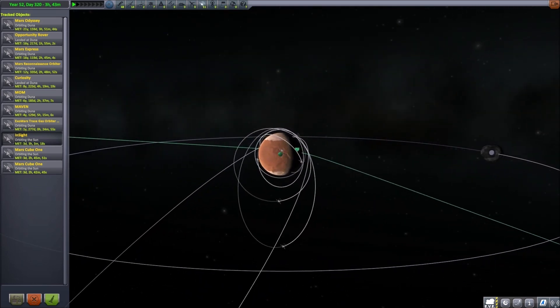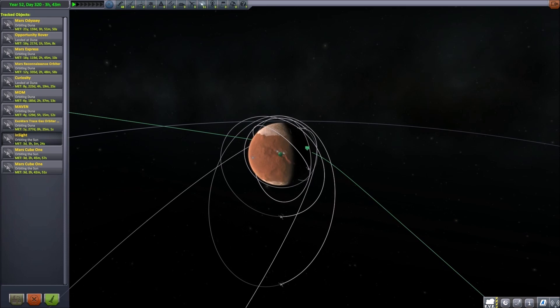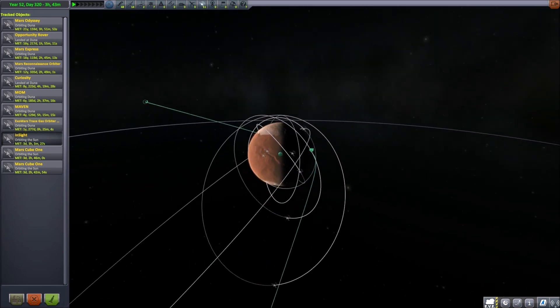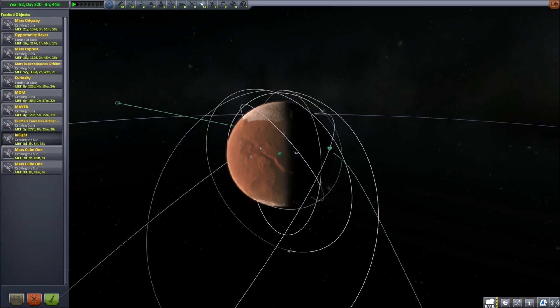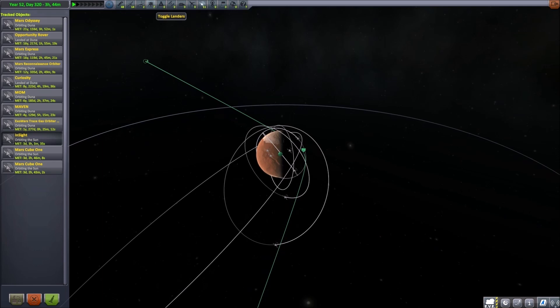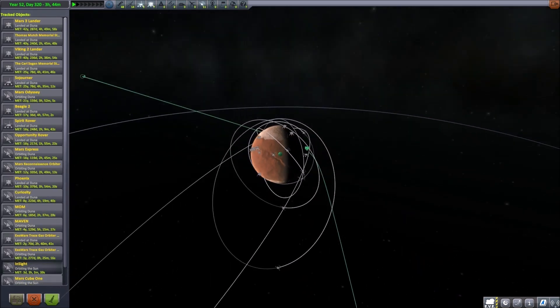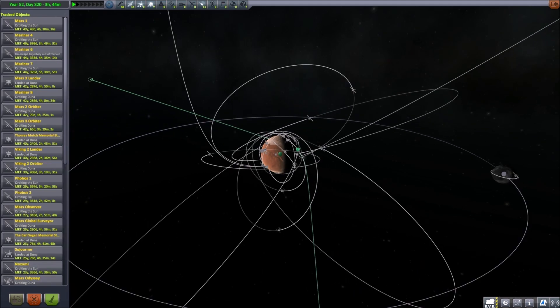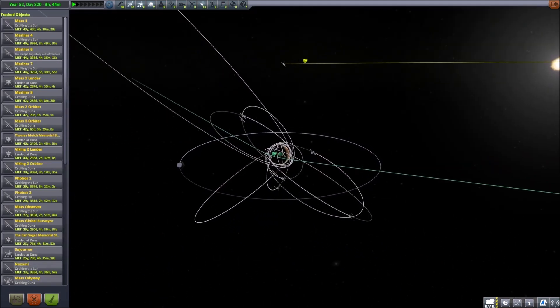We've got all of the current and historical probes we've sent to Mars — they're all active in the save, or at least the Kerbal Space Program equivalent. So we can see we've got active missions on Mars. We can also add the landers and rovers which are no longer being used, and the orbiters and other probes, including the ones left in heliocentric orbit.